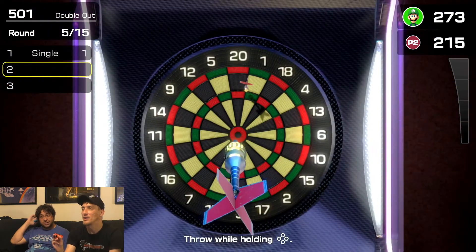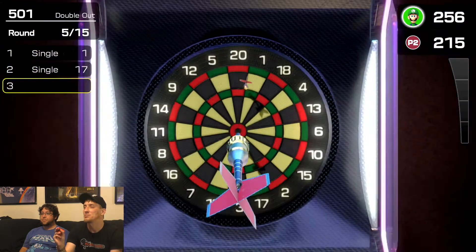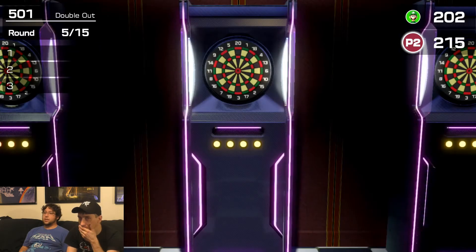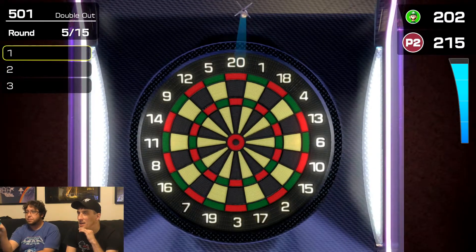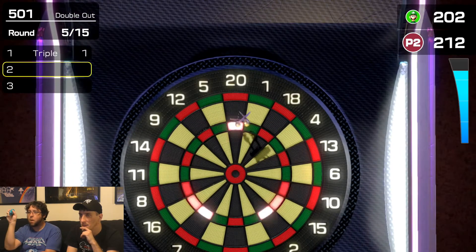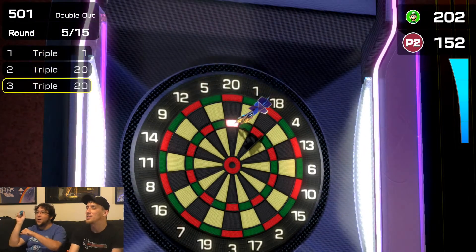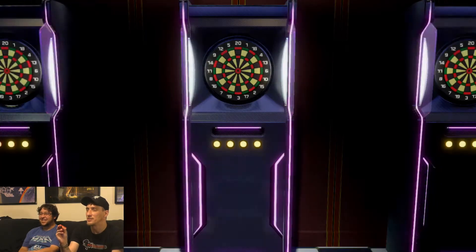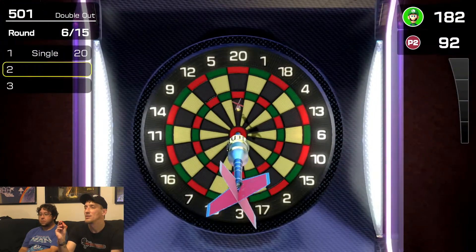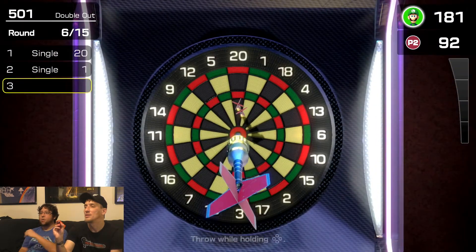Oh, are you kidding me? I want to hit that bullseye. You want the triple 20s — triple 20 is more than a double bullseye. How much is a double bullseye? 50. Oh you did it, you bastard! Oh my god you did it again! Impossible, they say. That one is your curse this game.